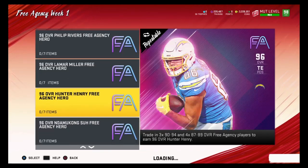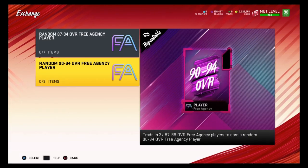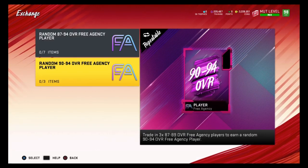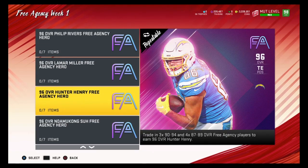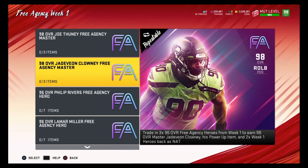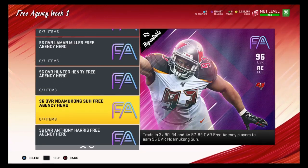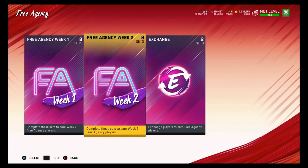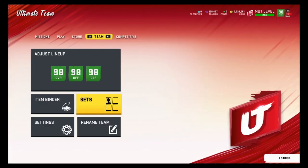To get a 90 overall you need 3 x 87-88 overalls, so you'd need about 13 x 87-88 overalls to complete one hero set. You can get 90 overalls by doing the random 90-94 overall Free Agency Player sets. This method is a bit time-consuming, but if you have any questions comment down below.